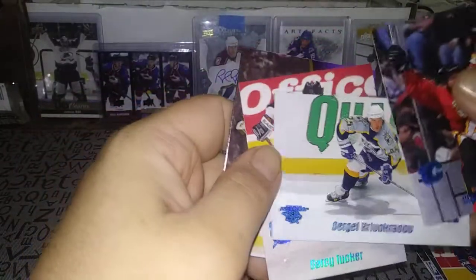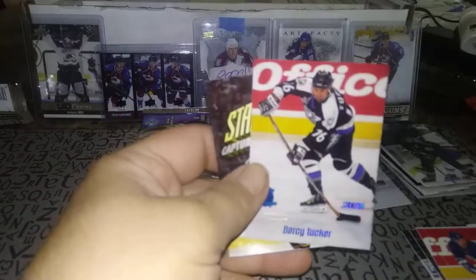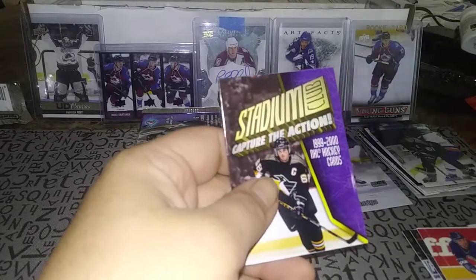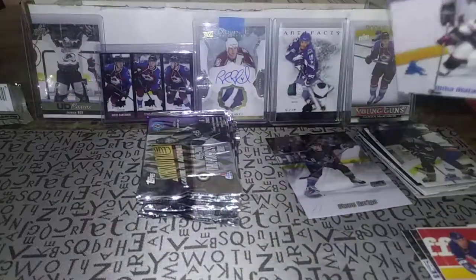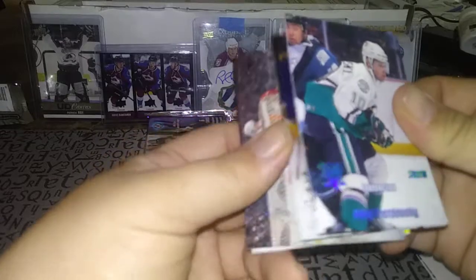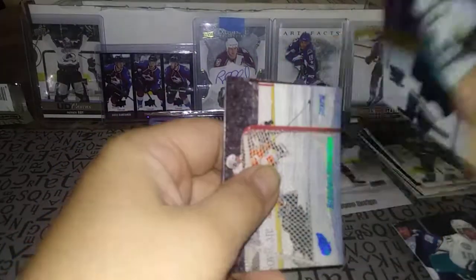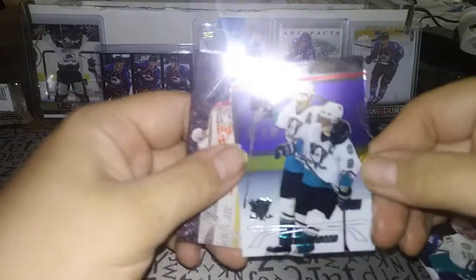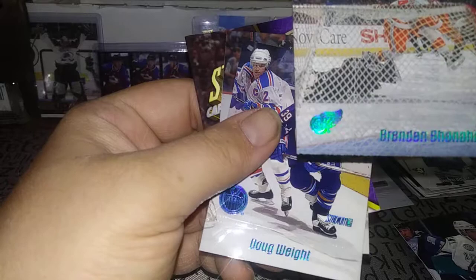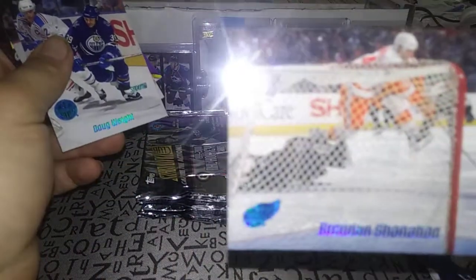Sergei Krivokrasov — odd name. Darcy Tucker when he was on the Lightning before his Toronto Maple Leafs and Montreal days — yeah, he was on Montreal before getting traded to Toronto, then eventually went to Colorado. Don Cherry used to call him Tucker. Mika Alatalo. Oleg Tverdovsky. Something here — Teemu Selanne chrome! Really nice chrome finish. Paul Koivu and Teemu Selanne are featured a lot in this box break. Brendan Shanahan with a really nice deke on the goalie — looks to be Philadelphia.